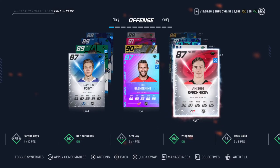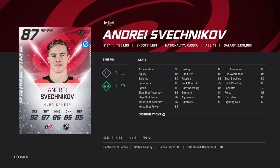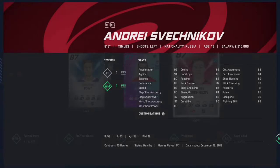And the fourth line — we got Andriy Seveshnikov, which is 6'3", 195. He used to be on my second line a little bit ago, so it's gonna be a huge upgrade. He's got the WM also, so he's got 89 wrist shot accuracy with 95 speed. And he's 6'3", so that's a good fourth liner.